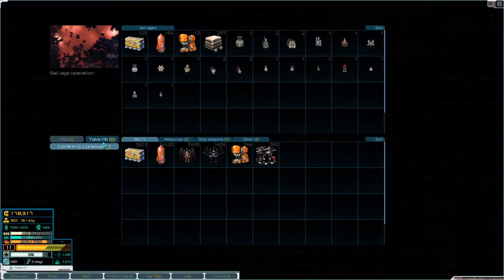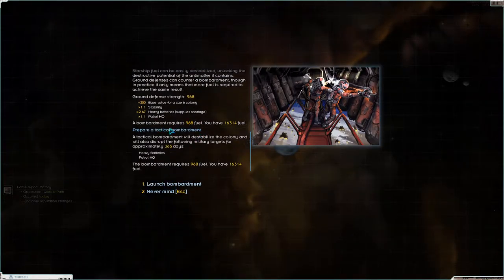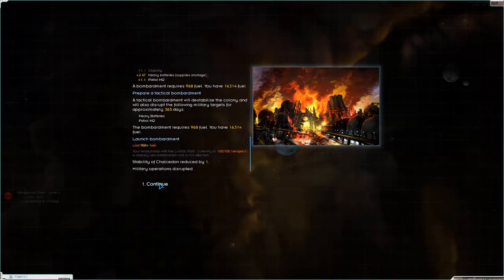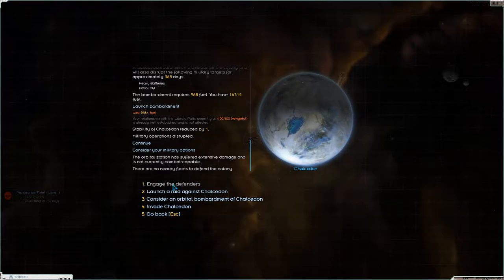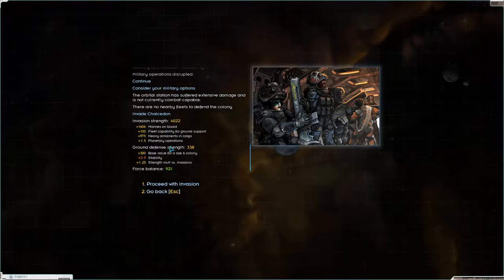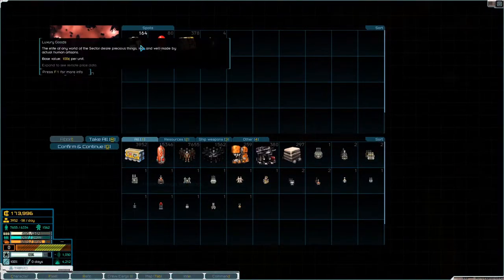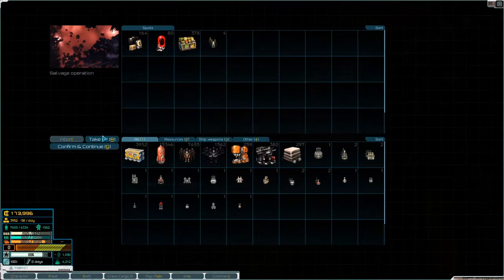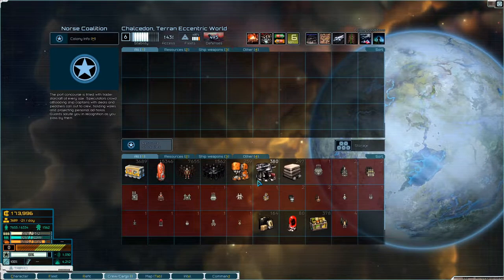Pick through the wreckage, take everything. Let's consider an orbital bombardment — a bombardment requires 960 fuel, okay, that's not a whole lot. Let's launch the bombardment. Engage the defenders, invade. Invasion strength 4,000, they only have 338 — proceed. Lost 44 marines and 10 heavy armaments — absolutely fine. Hit through the spoils: luxury goods, harvested organs, food, and swift burst lasers. So that's ours, which I like.